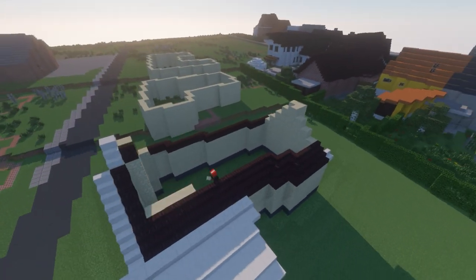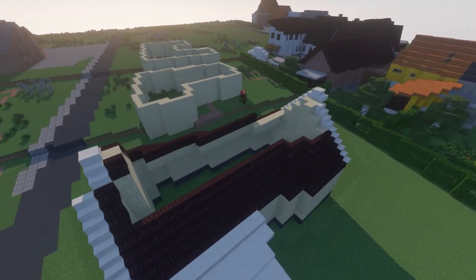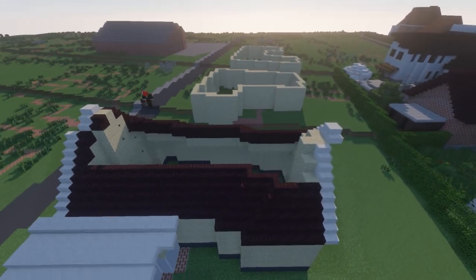Now that you have your builds, you can apply. Go to the build team section, find our build team, and click apply to join.